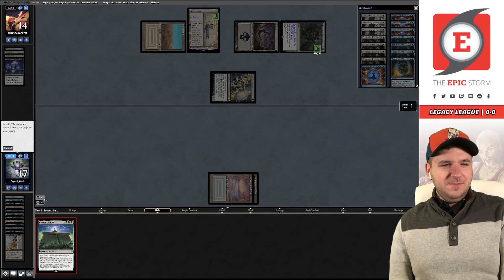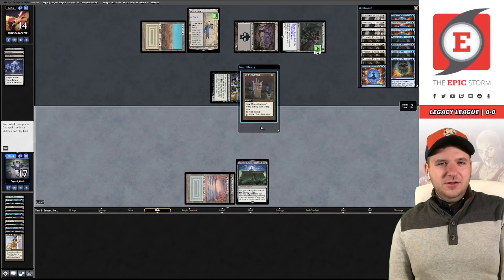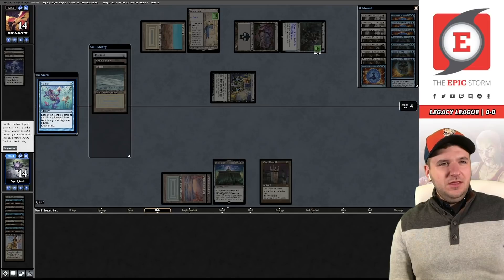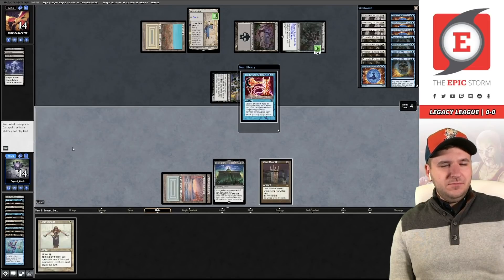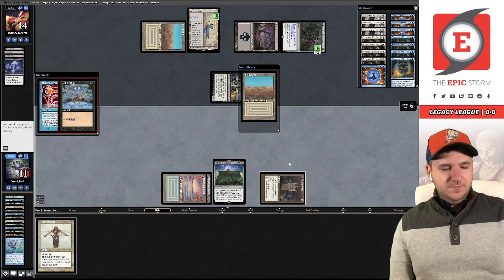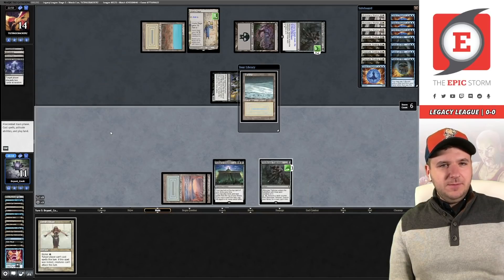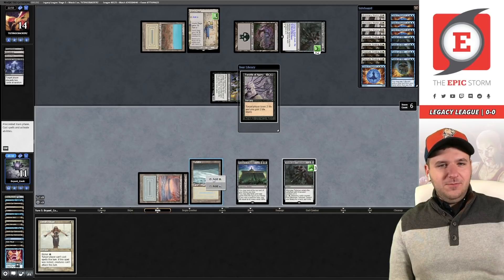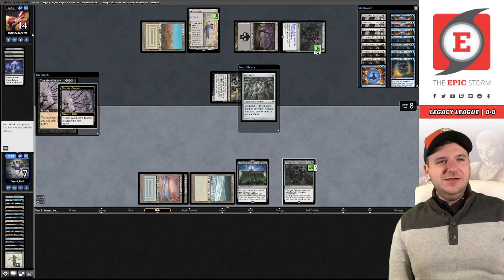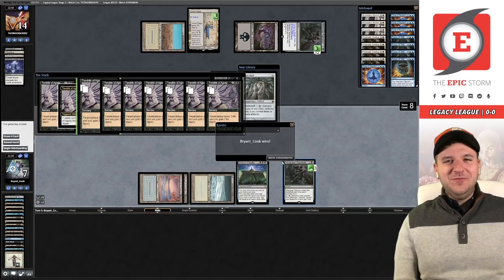We can go get another Wishclaw Talisman with this — it's ritual, and that's why it's important to hold priority. We just get Wishclaw and then Tendrils of Agony. There's the Tendrils — turns out Andre just built an idiot-proof deck, and that's what he needed for me to get match wins. Thank you Andre. We got game number one over Dead Guy Ale!